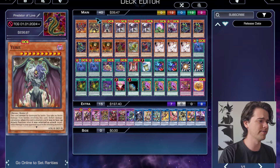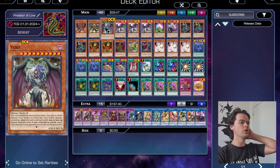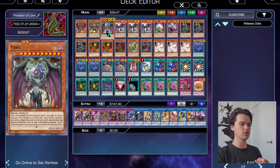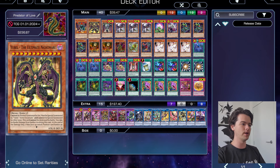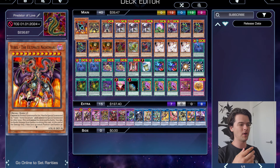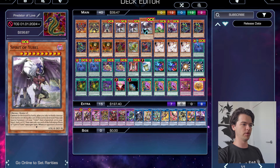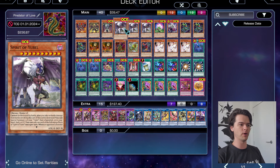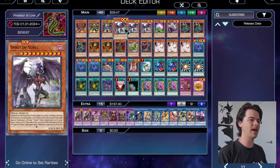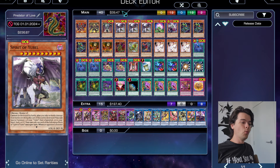The Predaplant fusions work really well with Eubel and make great use of Super Polymerization. To start off, we have one copy of each of the original forms of Eubel. You only need one copy of each — having more becomes too clunky. You might want two of the original Eubel or even two of the Terra Incarnate, now that we have the new field spell. We're running one of each because the new field spell makes this deck work a lot better.